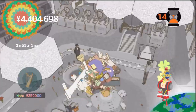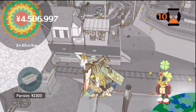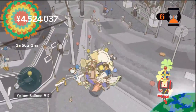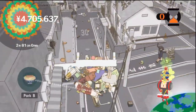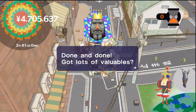At least we're here to get the harp, which is around 250,000 yen, and the kimono, which was around 99,999 yen. In any case, it was a valuable object, as was the heart. But that's all the time we have for this run. Done and done — got lots of valuables.